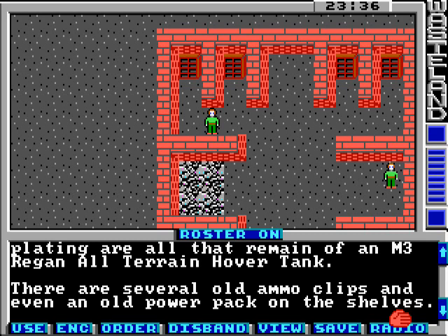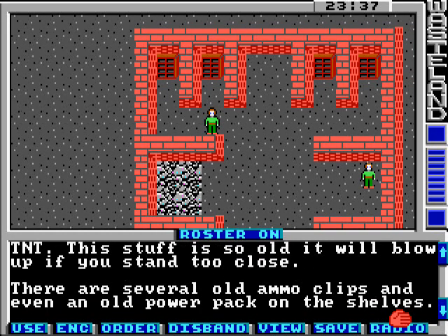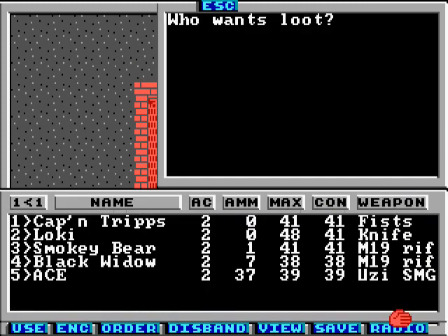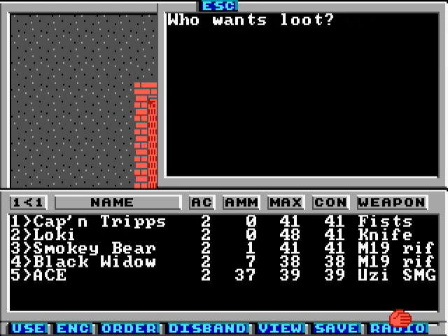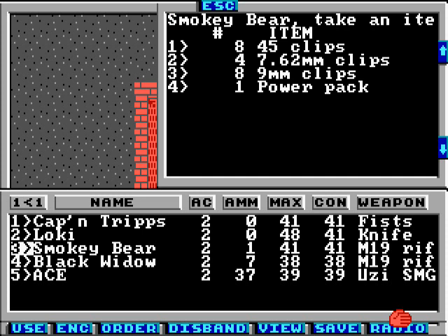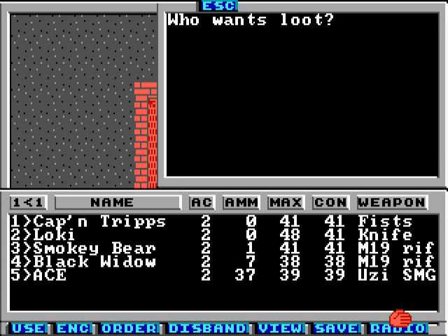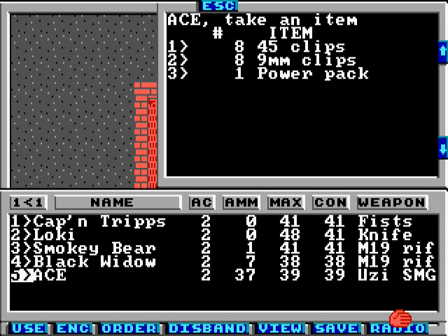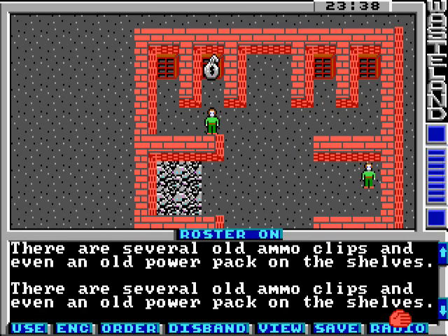There are several old ammo clips and even an old power pack on the shelves. On the shelves there are several stacks of TNT. The stuff is so old it will blow up if you stand too close — let's not do that. Let's give some 7.62mm clips to Loki, some 9mm clips for Ace, and Loki can have a power pack. We'll leave the rest for later.